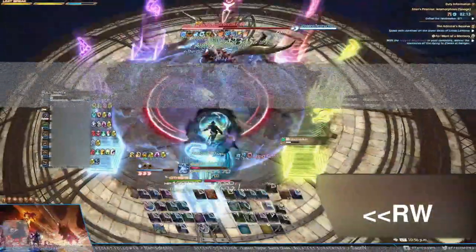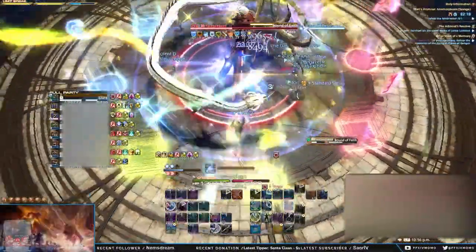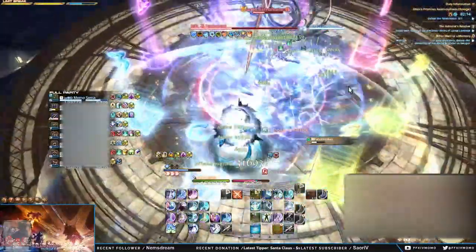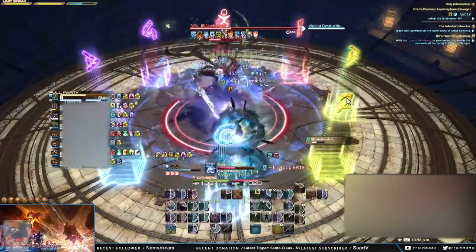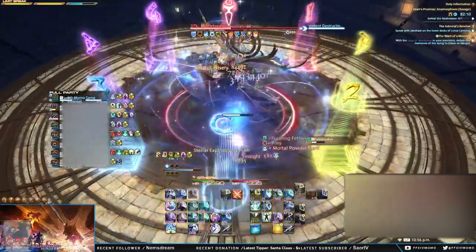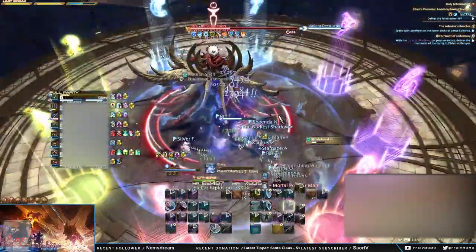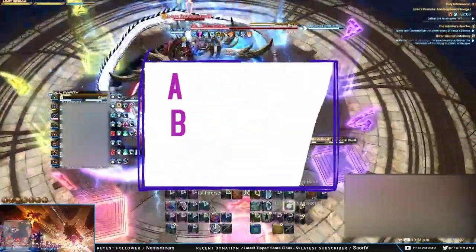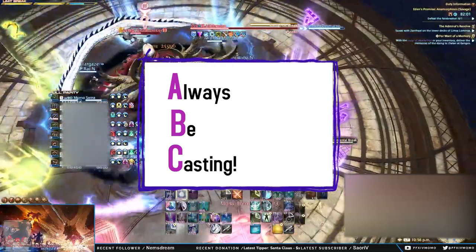Normally, you would want to save Misery for your party's next buff window so you can maximize its potency. But in this particular case, it's better to use the instant GCD when not casting at all. Keep in mind that this is a high-end example that comes from knowing the fight and lots of practice. How you weave depends on the fight you're in and what the situation calls for, but the principle will always be the same: always be casting.